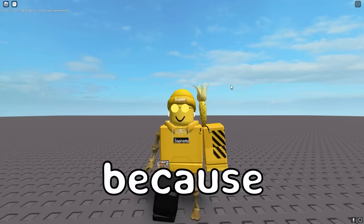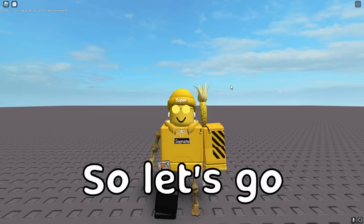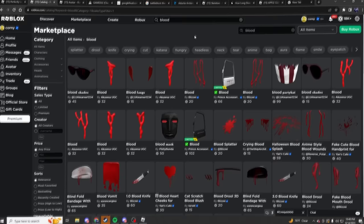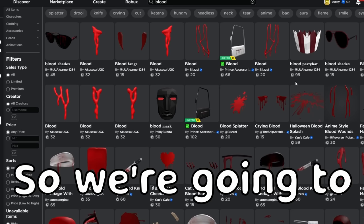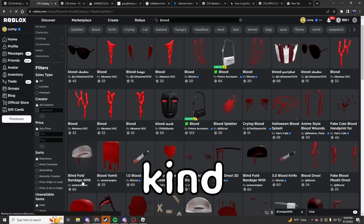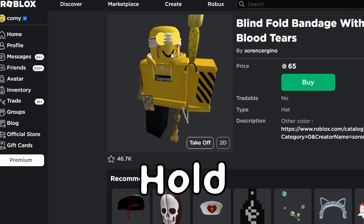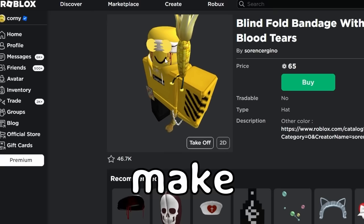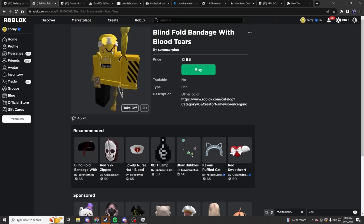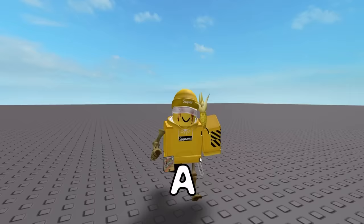Since the avatar editor doesn't work, here we are — honestly not looking so bad. The next big thing we need to do is add some blood, because right now I am just skin and bones. Let's look for some blood. There's a blindfold bandage that looks pretty cool — let's try it on. That looks completely garbage, but hold on — if we take off our shades and keep the beanie, now we're getting somewhere. A little bit of blood goes a long way — that actually looks kind of sick.